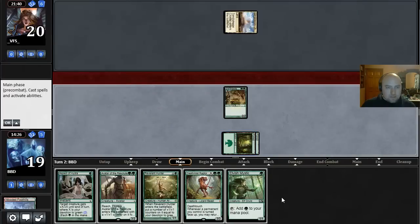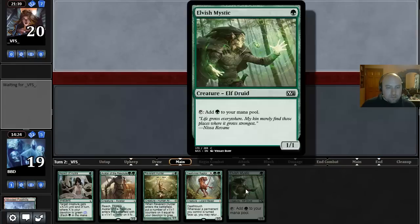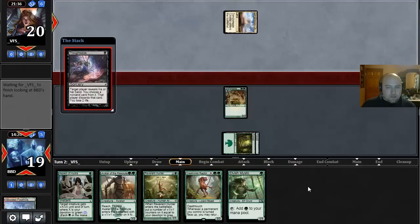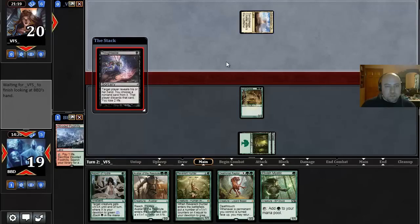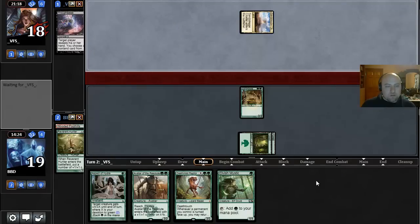If we draw a land we can play Elvish Mystic plus Avatar the Resolute. We are getting Thoughtseized here — it'll be interesting to see what our opponent takes. They might take our best creature, which is Reverent Hunter. I could also see them take the Aspect, since it's our only way to push a creature through one of their blockers. But they do take the Reverent Hunter.